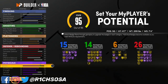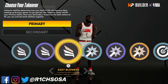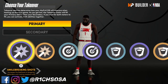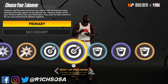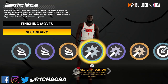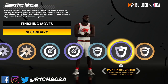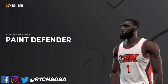Now let's check out the takeovers. For this version we're going to get slashing, we also unlock shot creating, then of course we get sharpshooting, and last but not least we get rim protecting. Whatever version of this build you make, you will unlock different takeovers — it just comes down to which one you like most. Go ahead and comment down below which version you're going to be making: one, two, or three. For takeovers I'd pick finishing moves first, then definitely consider one of the offensive options, but the defense is going to make this build so much better.